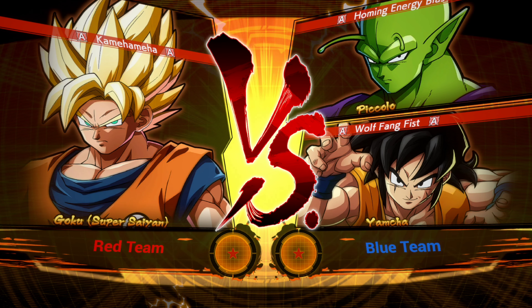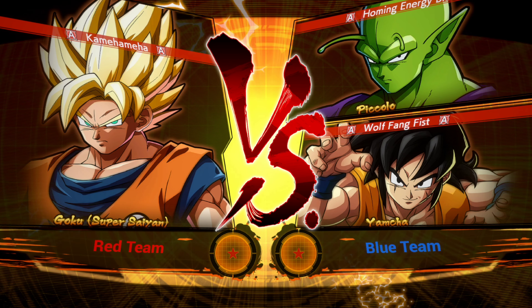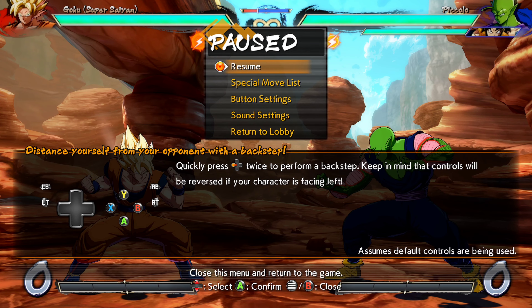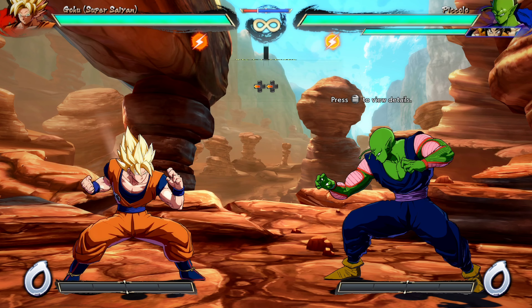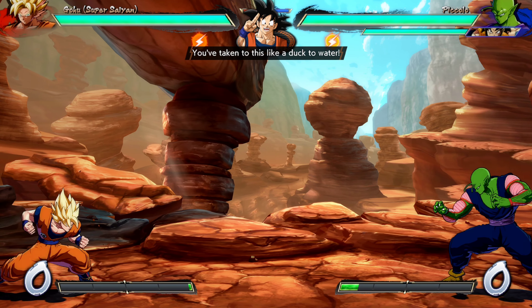Time to begin the match. Quickly press left on the d-pad twice to perform the back step. Keep in mind that controls will reverse. Show me how strong you are — you've taken to this like a duck to water.